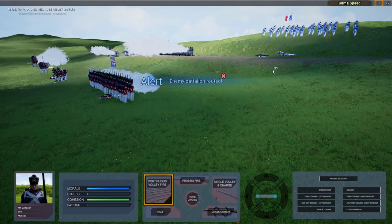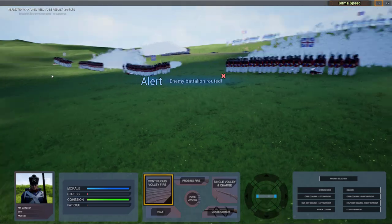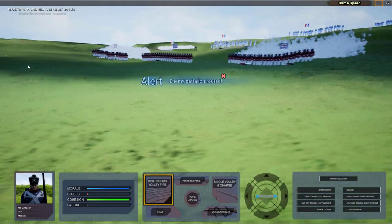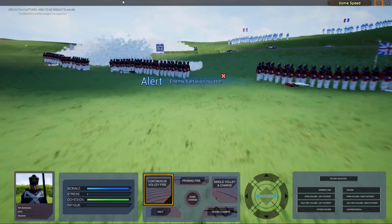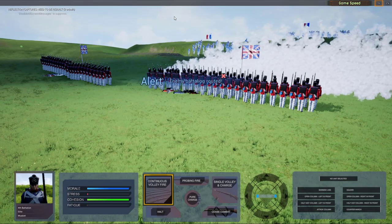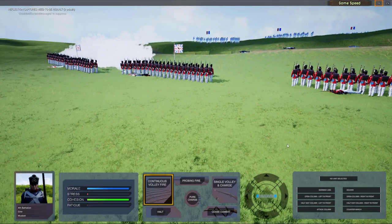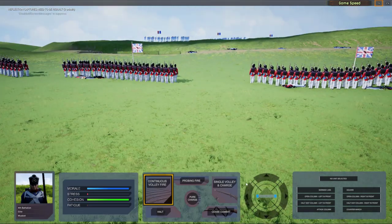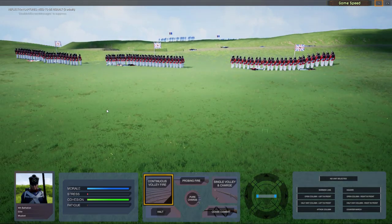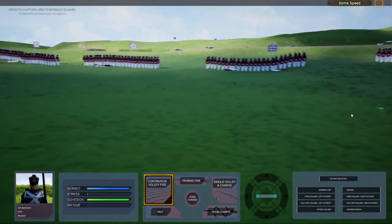The first enemy battalion has been routed. Can't stand against the British Redcoats. The whole enemy brigade has been routed, which is not surprising. Our troop quality was actually elite, and the enemy troop quality was actually militia. This is actually along expected lines.